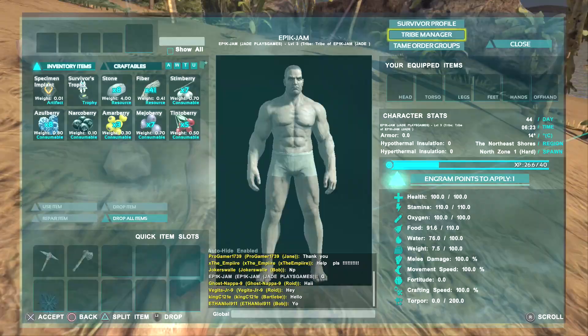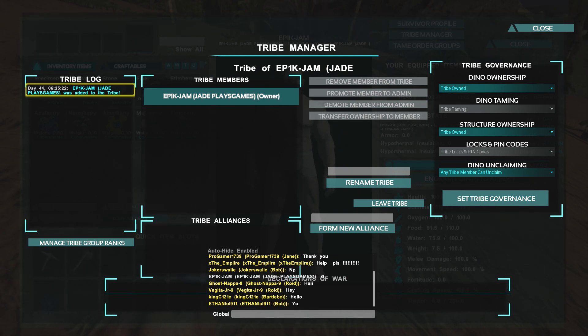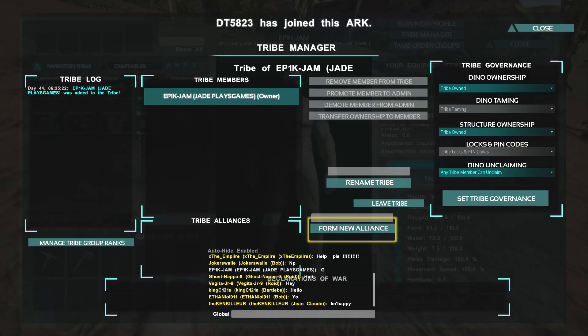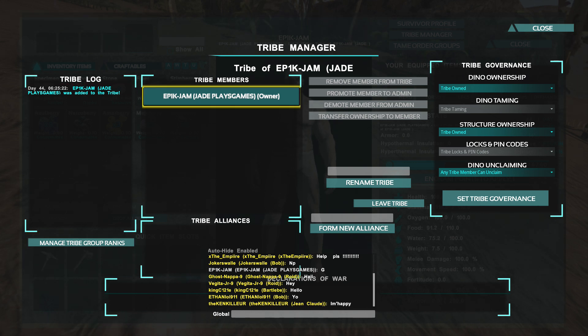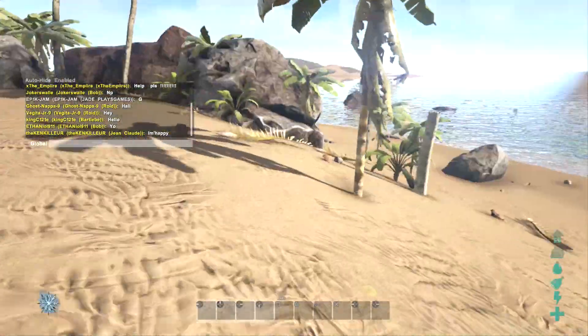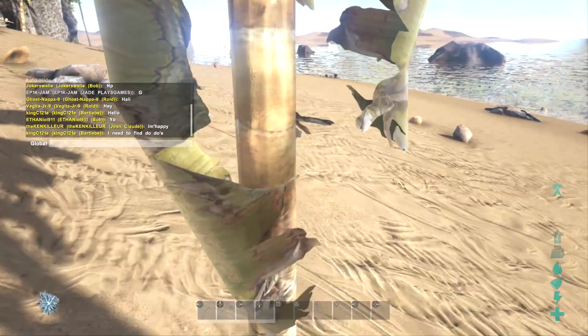If you click on Tribe Manager and you've never done it before, it'll ask you to create a new tribe. This is your log — it lists every single thing that happens in your game, to your dinosaurs, your players, or anyone in your tribe. You can use it to find out whether any dinosaurs were killed while you were away. It won't give a location, but it will tell you if they've been killed. You can also see tribe members and tribe alliances boxes.